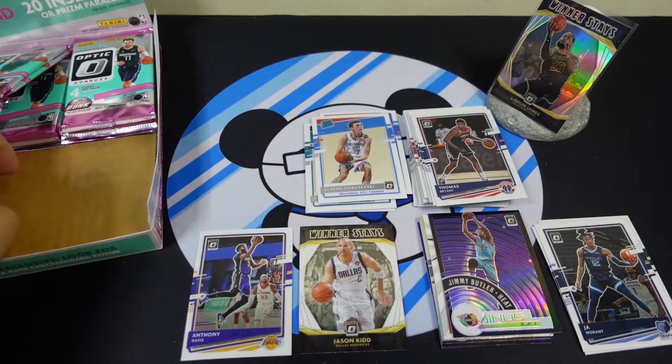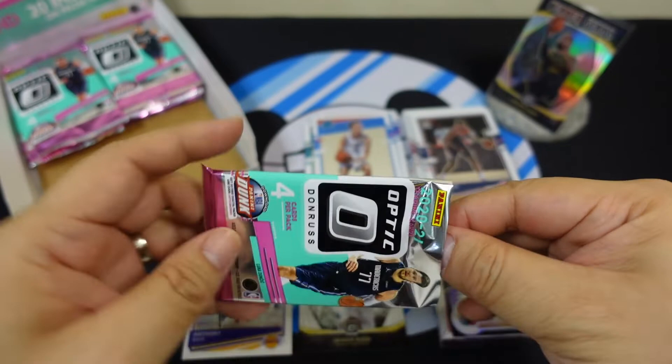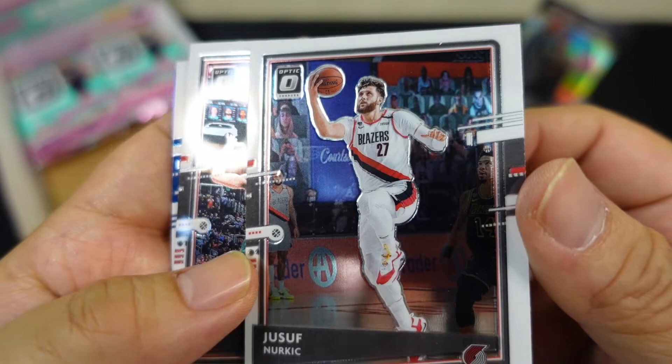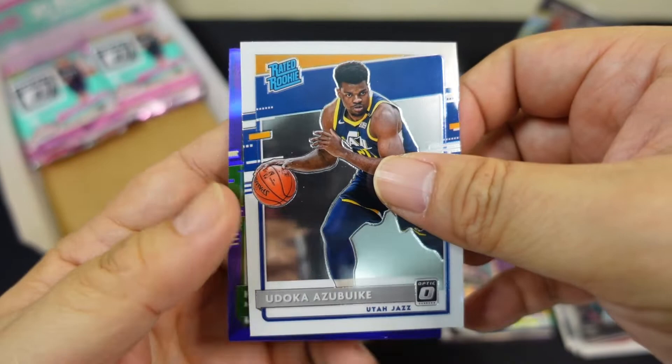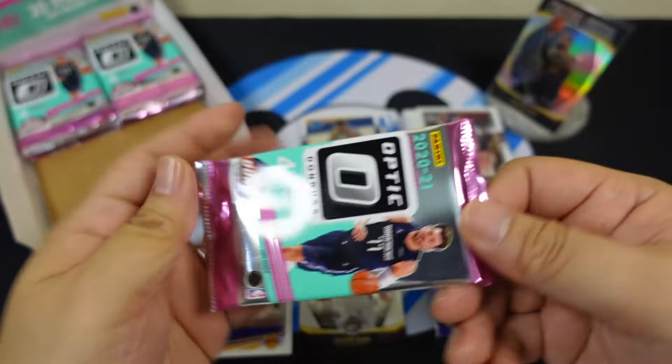Next pack — almost halfway through, thank you to those who've stuck around. Taking this slowly, enjoying the weekend. Yusuf Nurkic, Nikola Jokic — little tricky to say. Udoka Azubuike. And another prism — Chris Middleton. Excuse me. Halfway through, about 10 more packs.